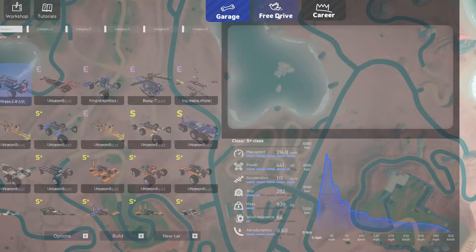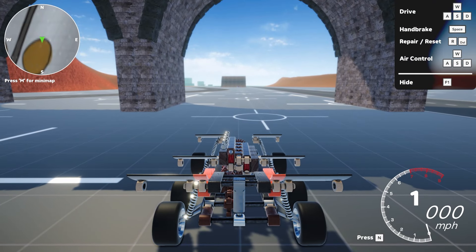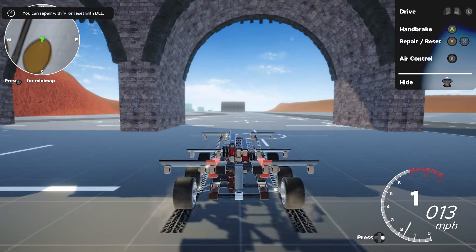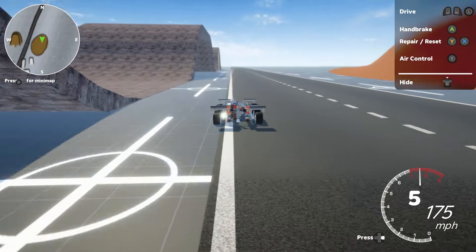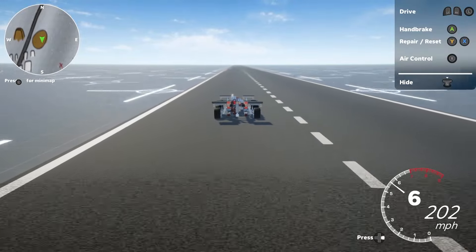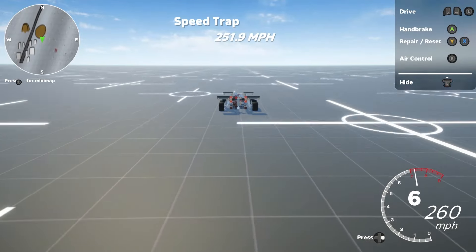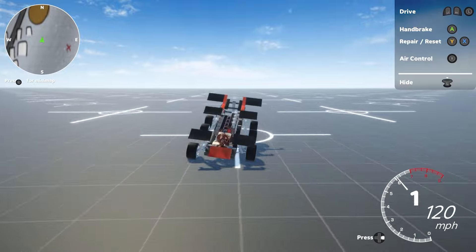Let's go to the supersonic track and do the speed trap at the end as a demo. I'm not activating the spoiler at all — just accelerating from the start to the finish line. Keeping it straight and seeing what top speed we get. Should be around 250. There we go: 250, 251 mph. Then we can hit the spoiler to make an aggressive turn change.